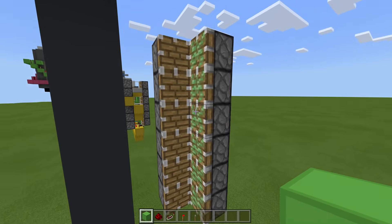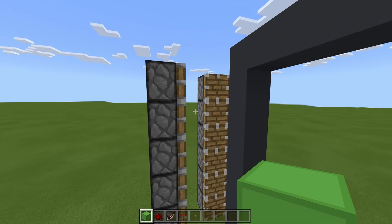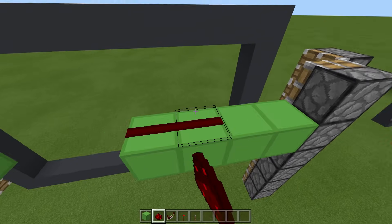Come over to the left-hand side, place a block here and come out four. Then four off this piston here. Then dust on both of these like this.